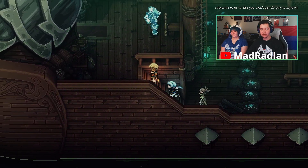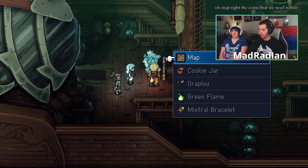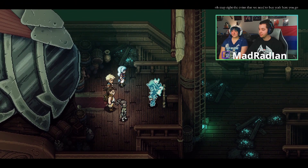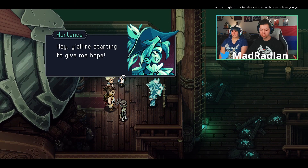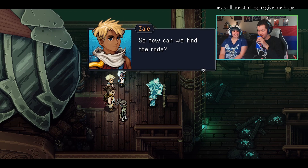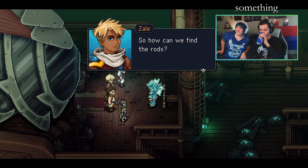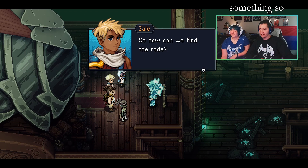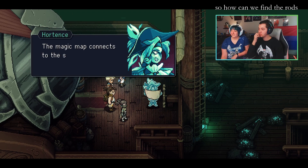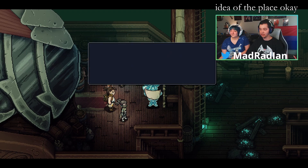We got this coin for Hortense — a map. The coin is what we need to buy this. Here you go. Hey, y'all are starting to give me hope. I forgot what voice I was doing for her, I'll be honest. I'm just gonna make something up. Ronnie just woke me up from my carb coma.